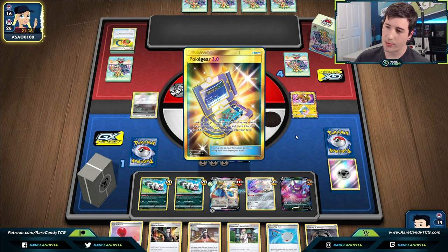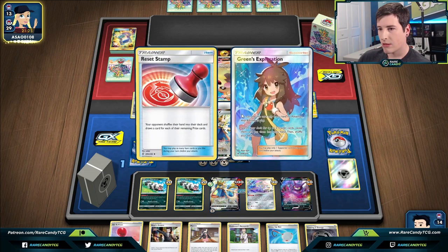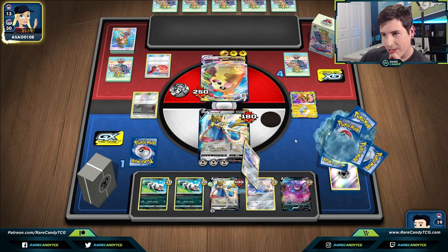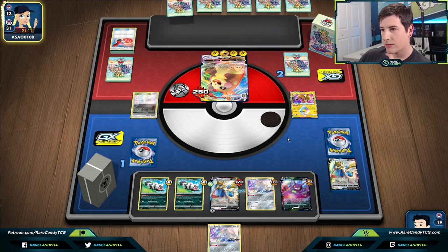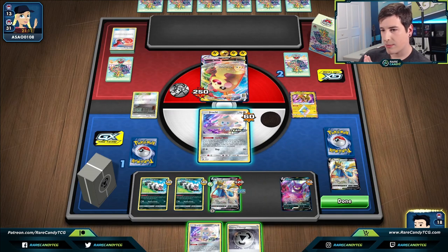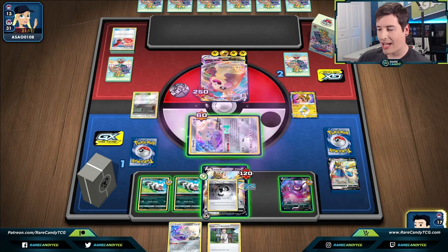There's Greens — that's not Boss's Orders, which would have just made us lose. Then they have the Reset Stamp — oh no. We need Research like we just have to have it this turn. Let's see what we can make happen — Coating Metal Energy, that's a good start. Can we get Research? And we do — that's really good!